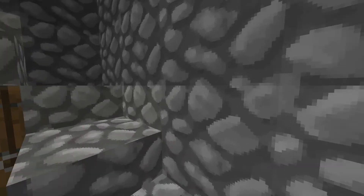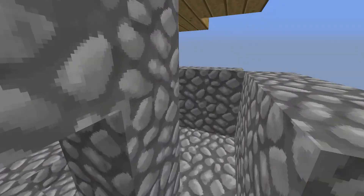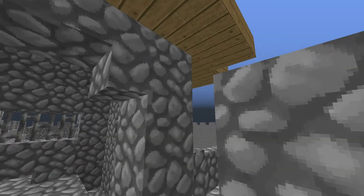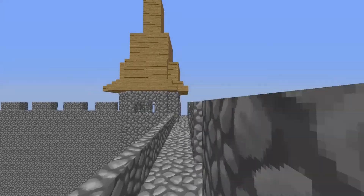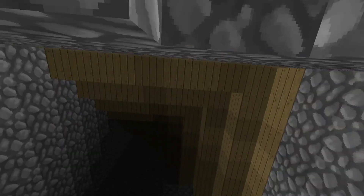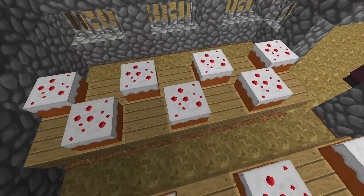If you climb up the staircases on the towers, you get to the top where you can run around and have a great view of the surrounding area — where there is absolutely nothing. And tucked away in this corner is the dining hall. It's dessert time — don't ask.